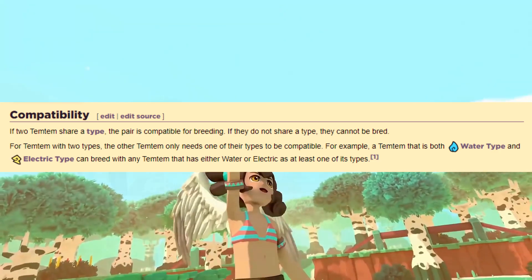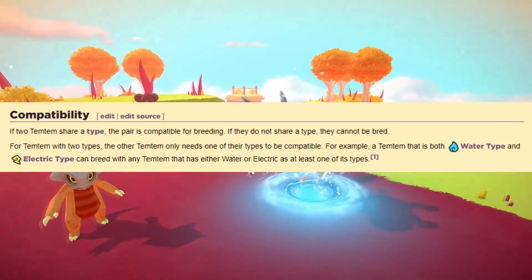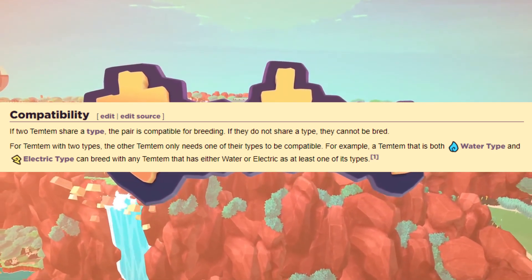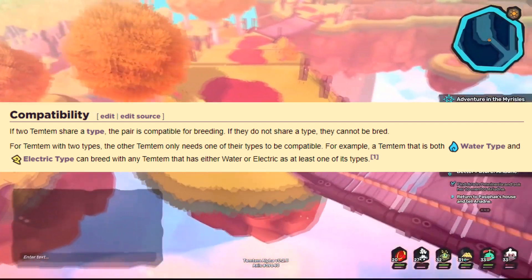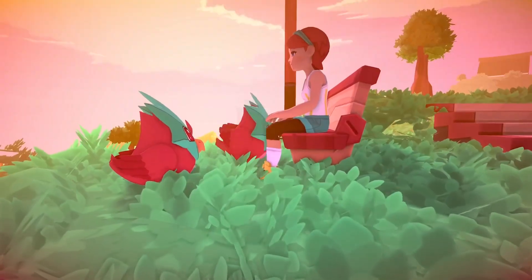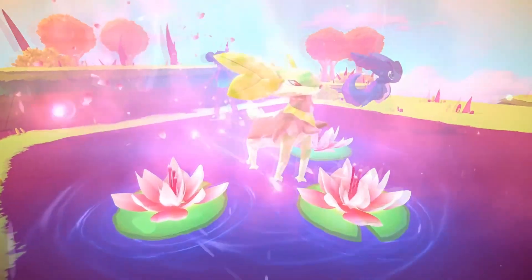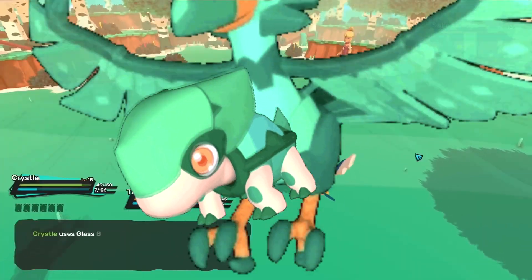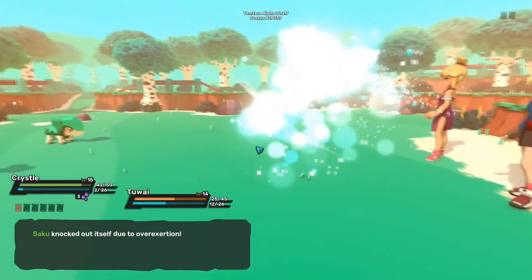If two Temtem share a type, the pair is compatible for breeding. If they do not share a type, they cannot breed. For Temtem with two types, the other Temtem only needs to share one of their types to be compatible. For example, a Temtem that is both water and electric can breed with another Temtem that is either water or electric. This differs immensely from Pokemon and is honestly a welcome addition. Instead of having to look up egg groups on Serebii, Temtem keeps it very simple — your type equals compatibility. Got the crystal Temtem? It breeds with Tuvine. Got Pigapic? It also breeds with Tuvine. It's very simple and I do appreciate it.